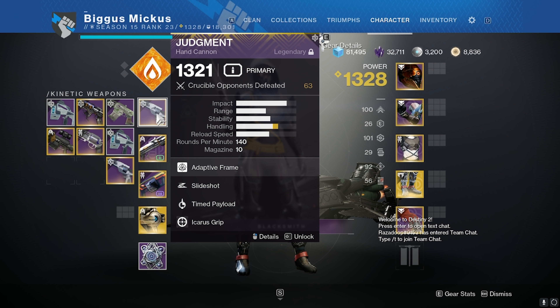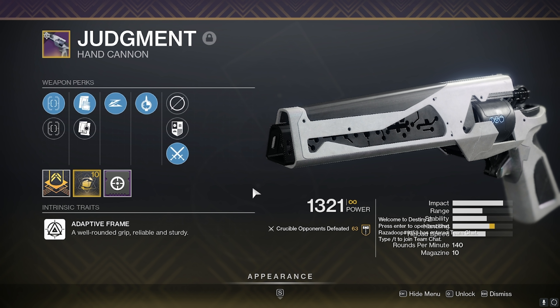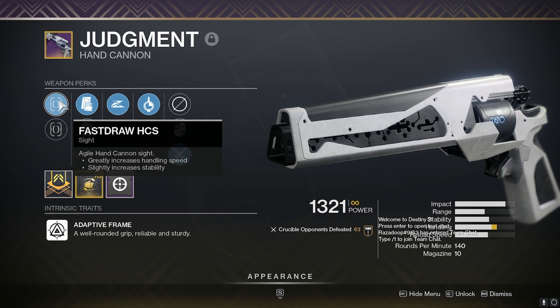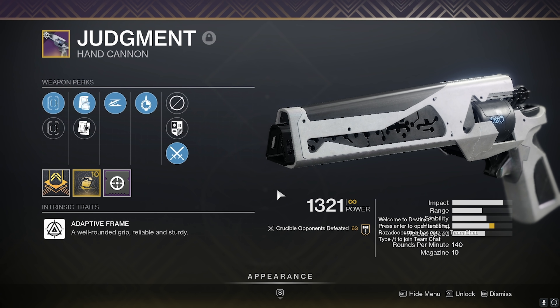What's up gamers, in today's video we're going to talk about one of my favorite hand cannons, the Judgment. The roll we got today is Time Payload, Slideshot, Tactical Mag, Fast Draw, and Handling Masterwork. I actually prefer a lot of handling because the draw speed is nice and the ADS is a lot faster, so I like a lot of handling.